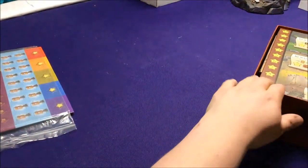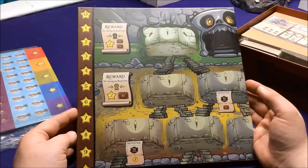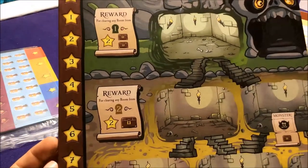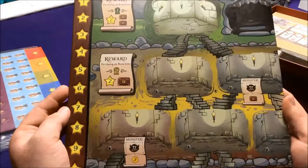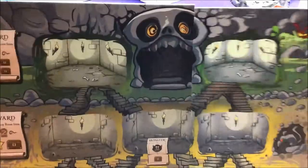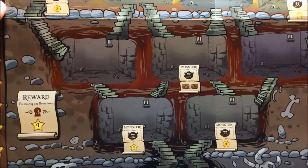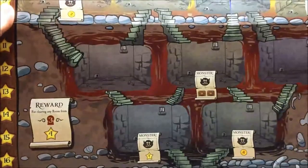Here is our dungeon. This is one section of it — this thing is going to be huge. As a reward for clearing any dungeon section, you gain two fame and two treasures, or two fame and one treasure for a harder level. There are blank rooms and rooms with a monster on them, showing what you get if you beat that monster — some have treasure, some have fame, some have gold.